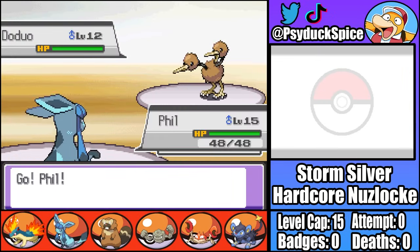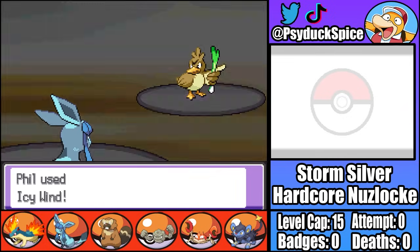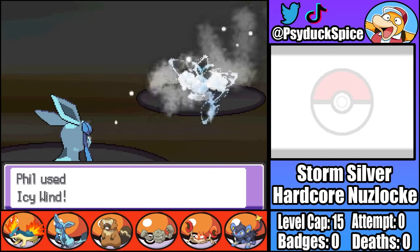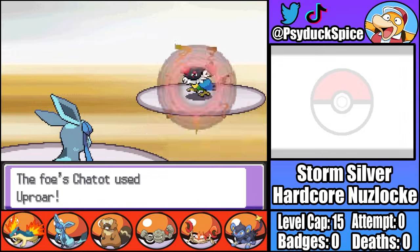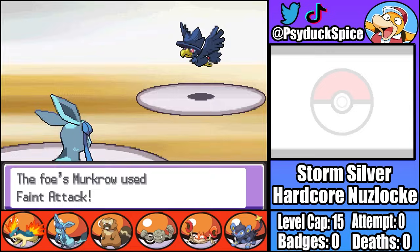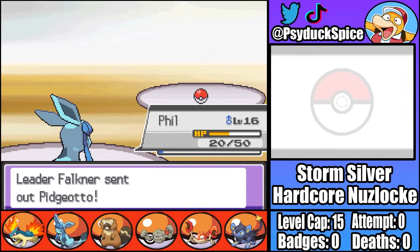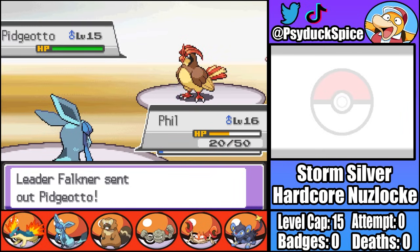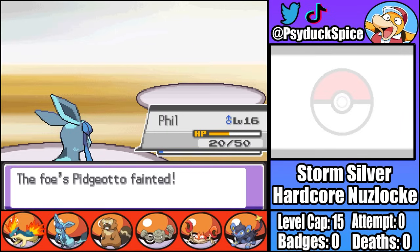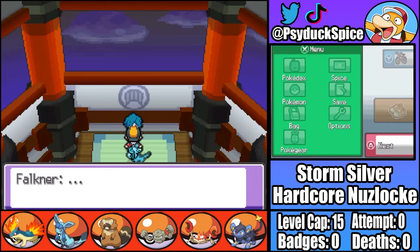Let's just say evolving Phil into Glaceon was 100% the correct choice. Falkner starts with Doduo, who is outsped and goes down to a single Icy Wind. Second is Farfetch'd, who outspeeds and lands a weak Aerial Ace before going down in one hit. Third is Swablu, who also goes down in one hit. Fourth is Chatot, who lands an Uproar before going down to another Icy Wind. Fifth is Murkrow, who lands a Feint Attack before going down in one hit. Falkner's last Pokemon is just a Pidgeotto, who also goes down to one Icy Wind. Easy - first gym badge acquired.